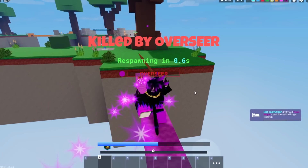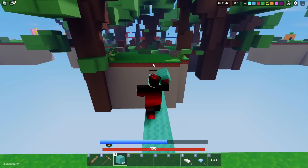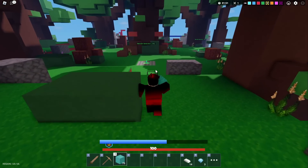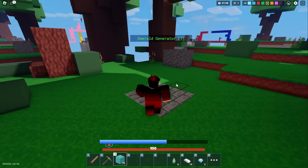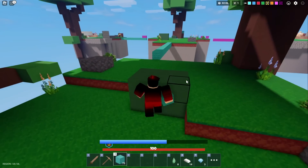Let's just go to mid and get all the emeralds — boom, bam, bink bada bop boop. All right, we got all the emeralds, we just need the armory now and then we can get the ice sword.